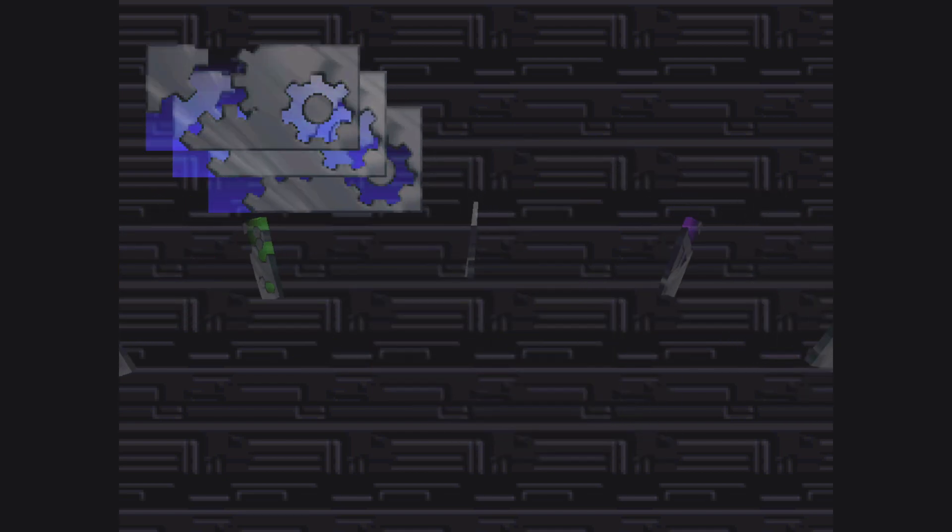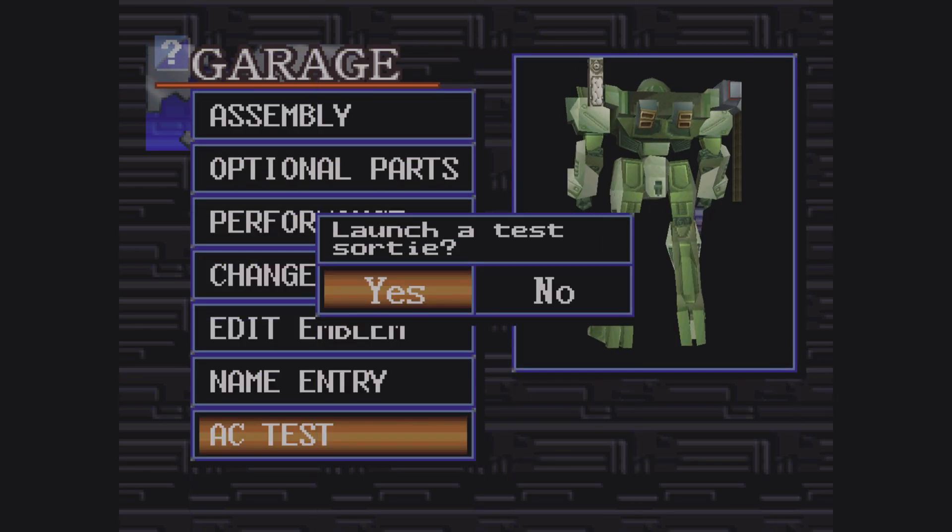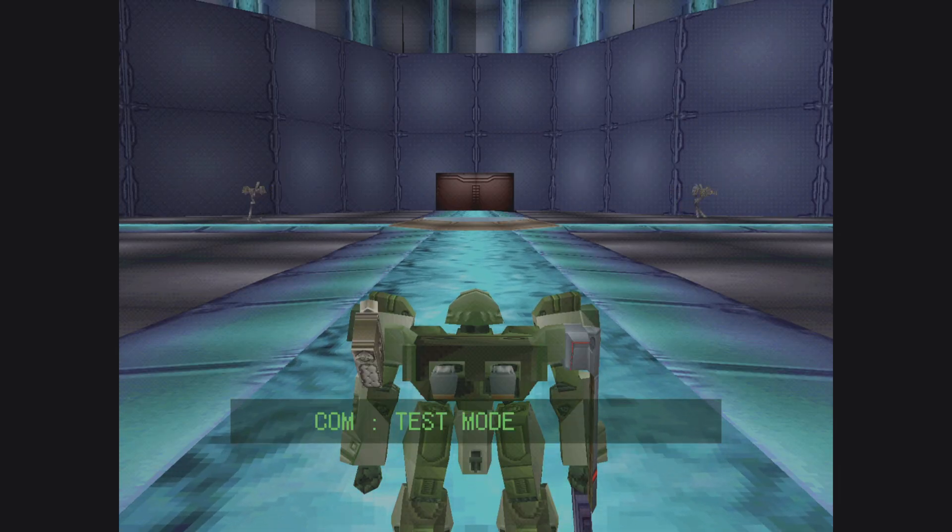So we're going to the garage, pressing down on the right analog stick to select. We're going to go into AC test — down, down, launch. Test mode engaged.